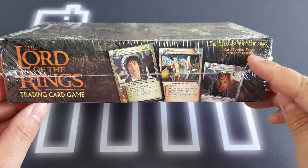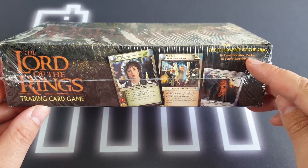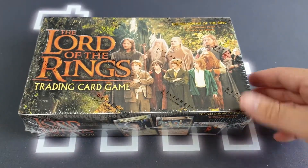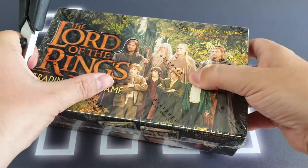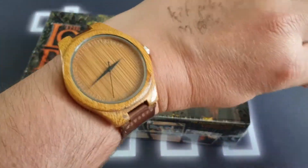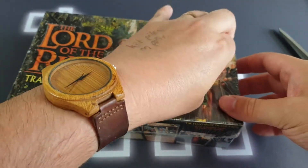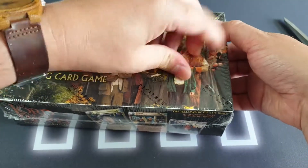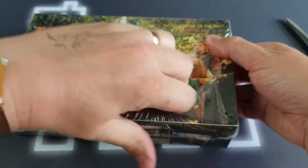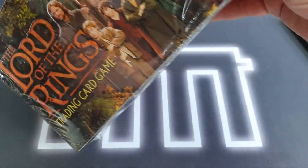Inside this box we have 36 packs of 11-card booster packs. It's all tightly sealed with Decipher printing on it, so no tampering here hopefully. Those of you who have seen any of my product opening or booster box opening videos in the past will know two things.